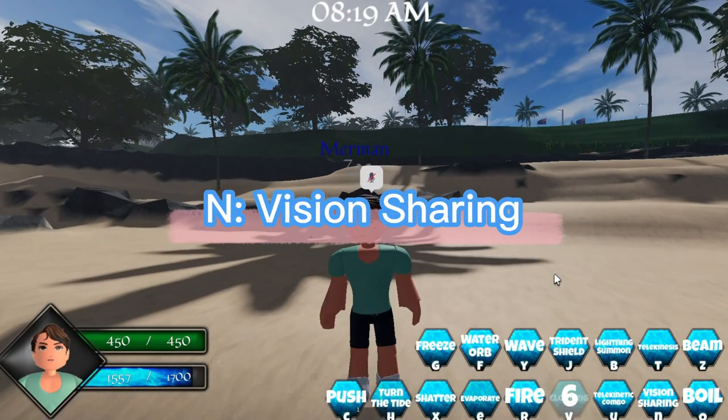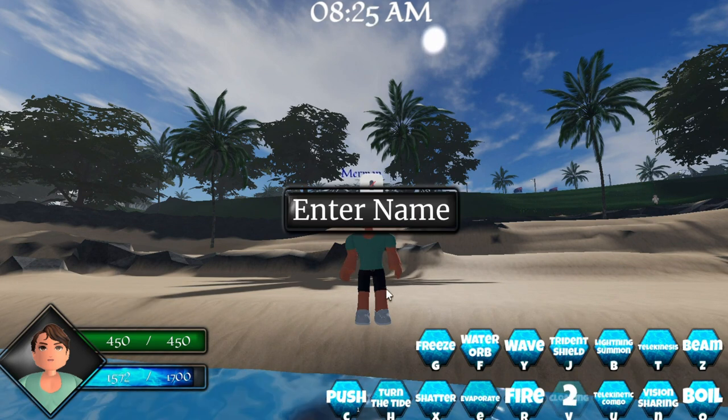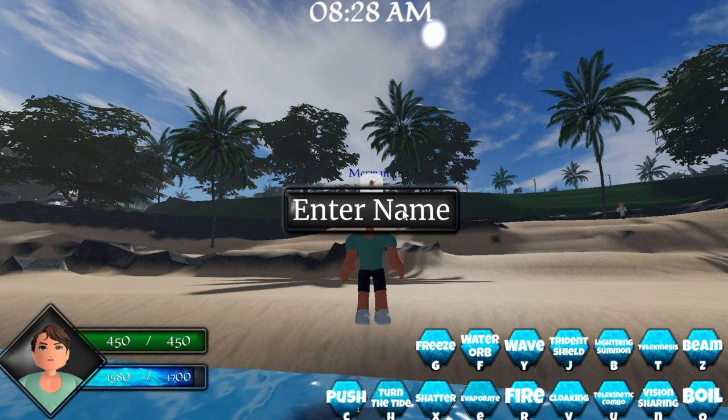This next keybind is Vision Sharing. You basically just type the name of the character you're trying to find and it will automatically give you vision.